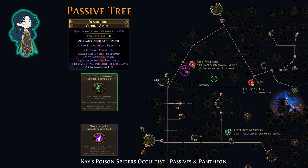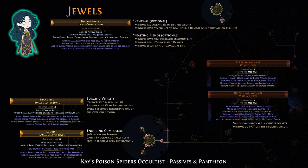Here is the passive tree for the build. Note that Spiritual Command is anointed on an amulet. You'll need a Sovereignty cluster to reduce mana reserve, and there are also several masteries. There are 2 sets of cluster jewels. The large jewels are minion damage with 11 or 12 points, with increased effect of small passives. You don't really need any notables, but Renewal and Feasting Fiends will help keep your Carrion Golem alive. In the cluster sockets, use Fortress Covenant, Quickening Covenant, Surgeon's Vitality, and Enduring Composure.